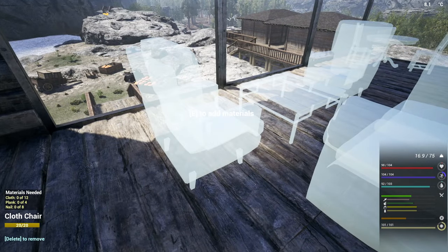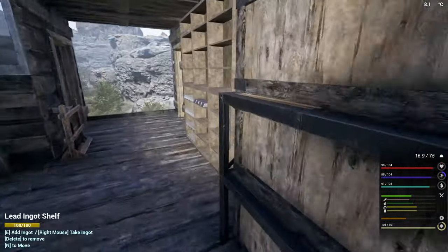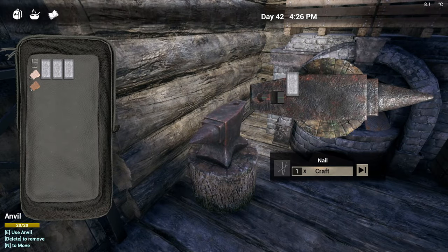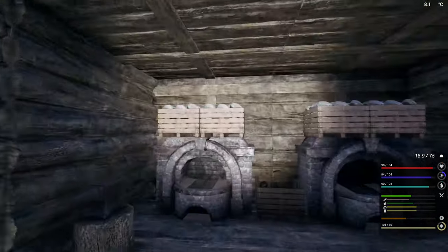So, planks, nails, planks, nails, cloth. Let's start with planks, nails. Gonna have to make some more nails, I think. Some more iron because I don't think we're gonna have enough. And you are just about out of stone. So here, take that. Just gonna pop you all into here.